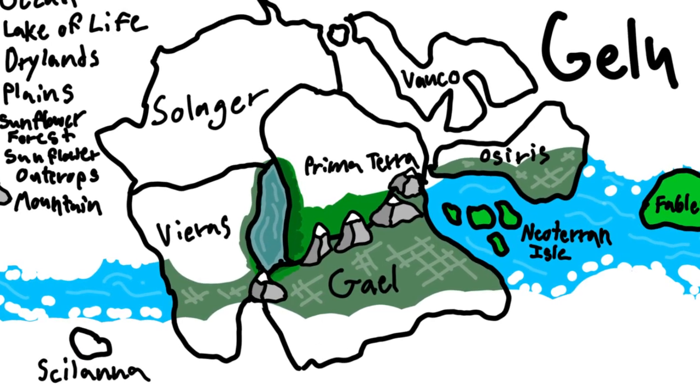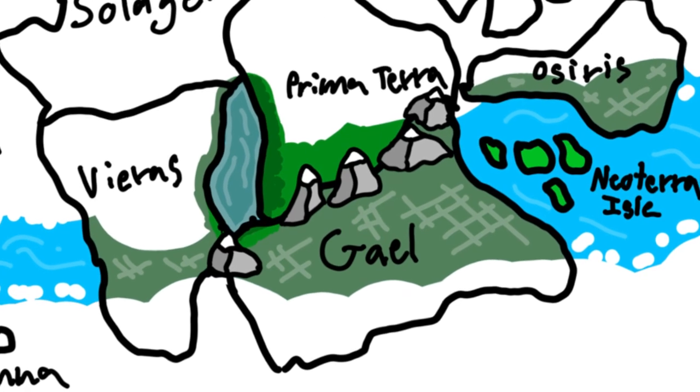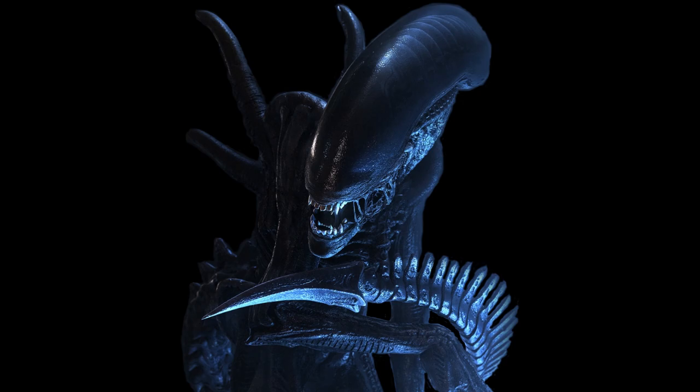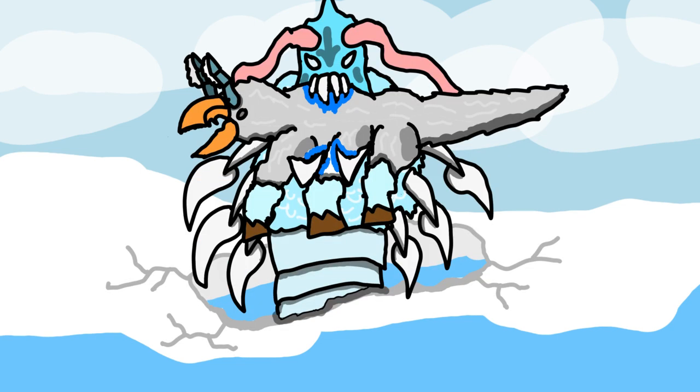Now we travel to the opposite side of the planet, to the south pole that swallowed Scalana and most of Gale, where lifeforms seem so alien. Here, a small scavengerous gullbeak walks across the ice looking for carrion — but then it hears something rumble. A colossal creature breaks the ice and grabs the gullbeak. Such are the perils of the south.